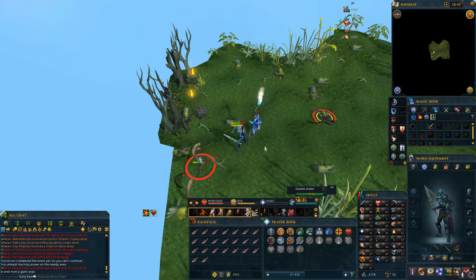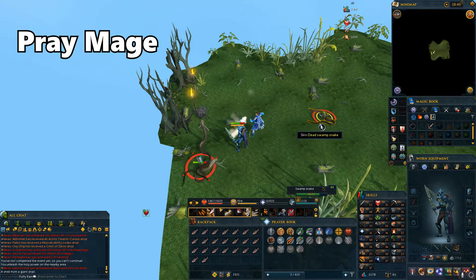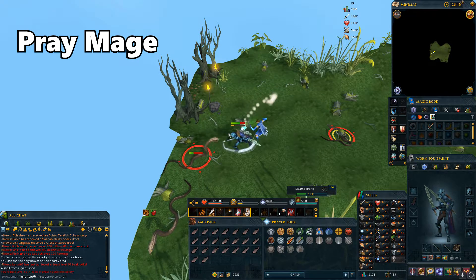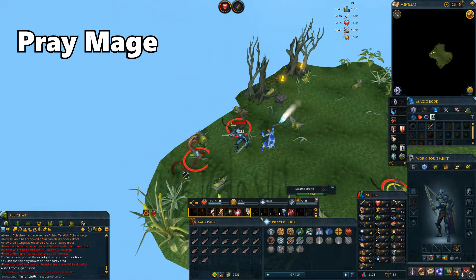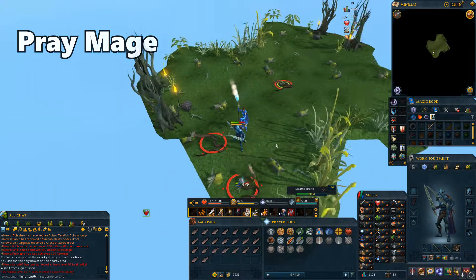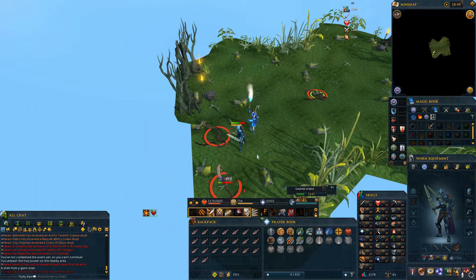Then we have the snake event. Just like the snails, nothing special here. Just use Protect from Magic if you're taking too much damage, and kill all the snakes. When you do kill the snakes, you can also skin them to take the snake leather to make snake hide armour, or sell it on the Grand Exchange.